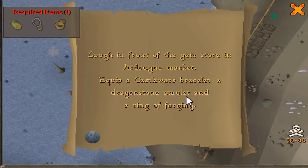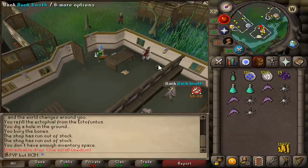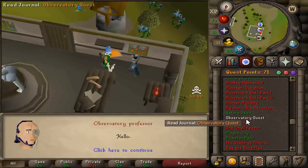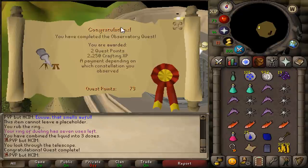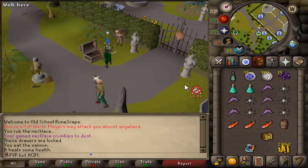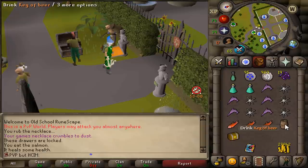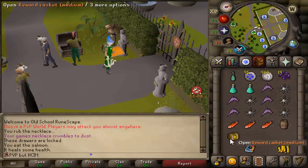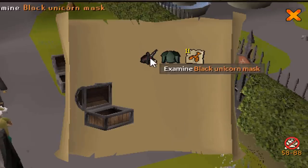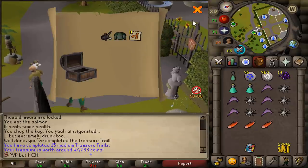Oh no — Dragonstone amulet. Bye. And we got ourselves a medium clue scroll. To complete this medium clue scroll step, I need to start and complete Observatory Quest. That's Observatory Quest completed — we got 42 crafting. There's a theory which says that if you drink a keg of beer before opening a clue casket, you are going to get a unique item. Let's drink it and let's open it. It's a unique item, but it's not the one I want.